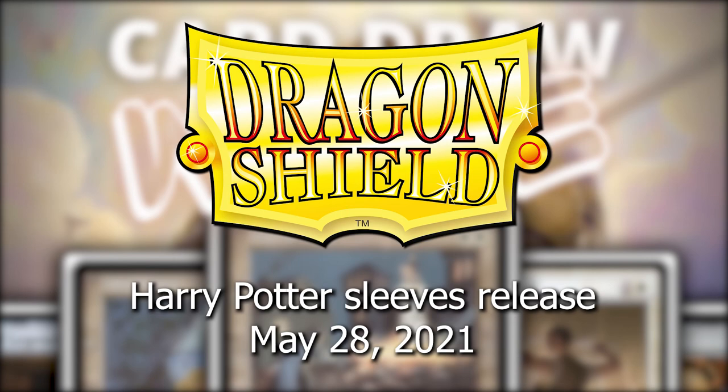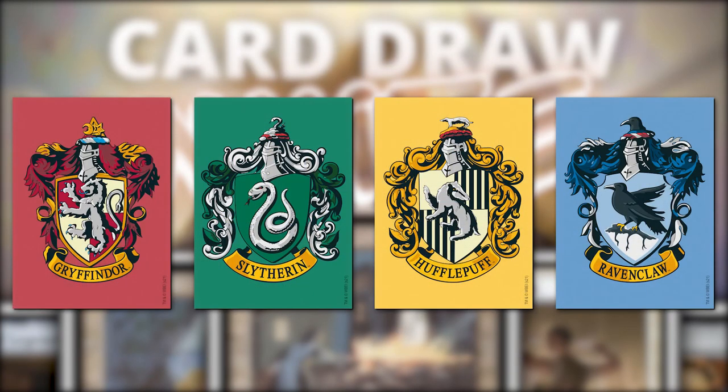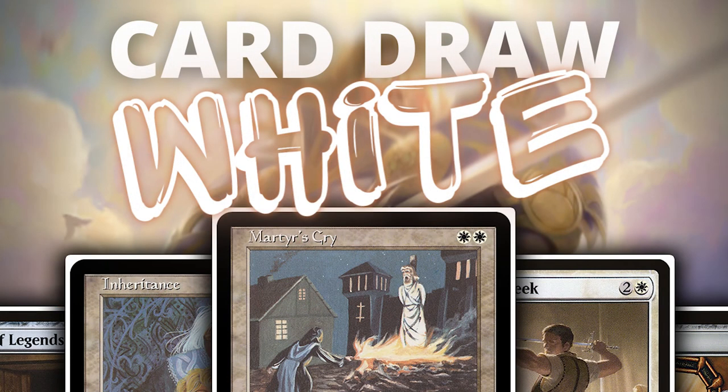Before I end the video, I want to give a shout out to Dragon Shield. This is not sponsored by them, but they're going to release their Harry Potter sleeves on May 28th. They'll have one of each Hogwarts house, and you can use these to sleeve up your new commander decks. Thank you all so much for watching — I'll see you all in the next one.